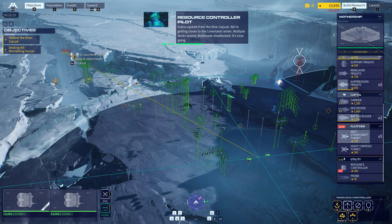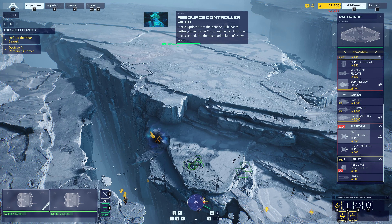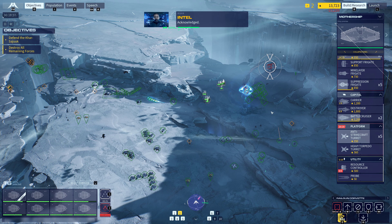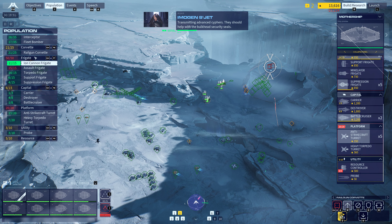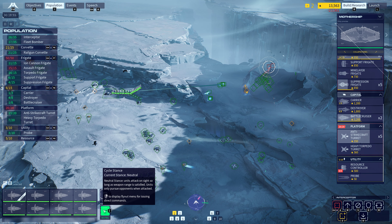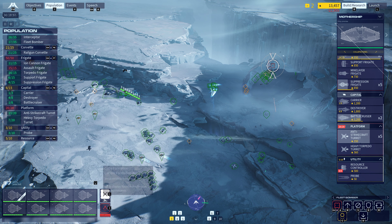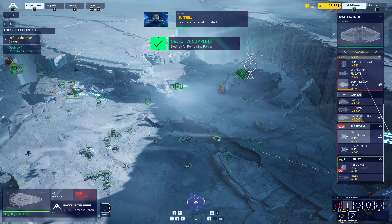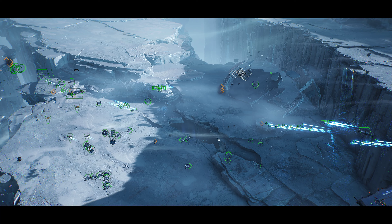Status update from the Kar-Sujuk — we're getting closer to the command center. Multiple decks sealed. Bulkheads deadlocked. It's slow going. Acknowledged. Transmitting advanced ciphers — they should help with the bulkhead security seals. Confirmed. Group three reinforced. Incarnate forces eliminated. Sensors clear. Objective complete.